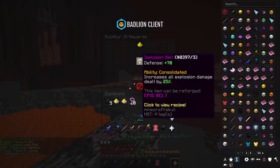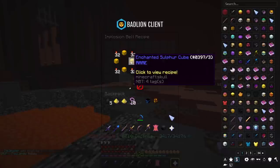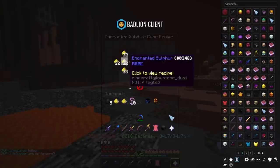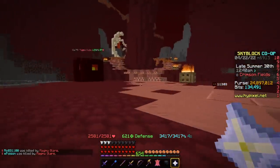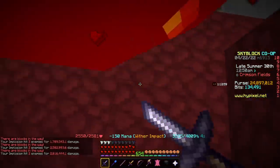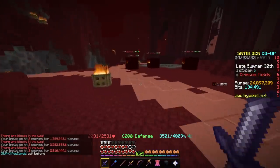The Implosion Belt increases all explosion damage by 25%, and it's crafted with Enchanted Sulphur Cubes and Matchsticks — Matchsticks are just Enchanted Sulphur. It's actually super, super good because this affects the Contagion Gauntlet, and it also affects Hype, meaning you do 20% more damage with Hype. This is arguably one of the best in the game, but honestly all the belts are really good.